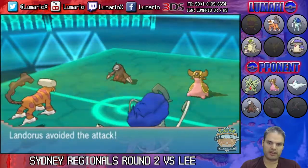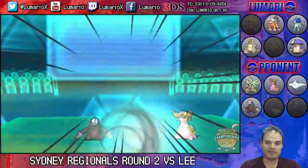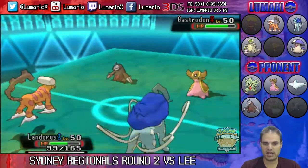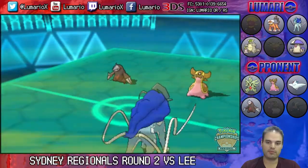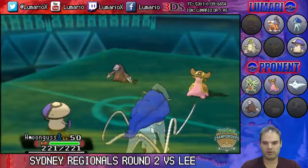Suicune stays in and takes more sand damage. Excadrill goes for Rock Slide again, but we get a double avoid — very, very nice. That certainly makes up for the flinch and the bad luck that was against us earlier. U-turn out into Amoonguss.